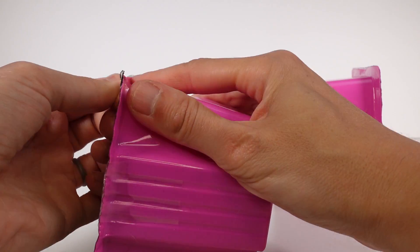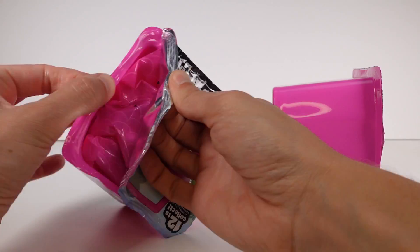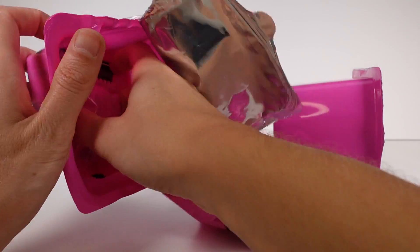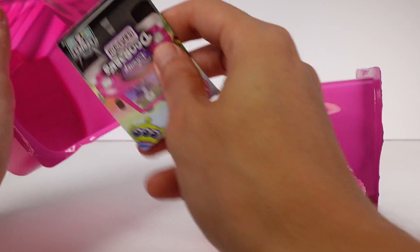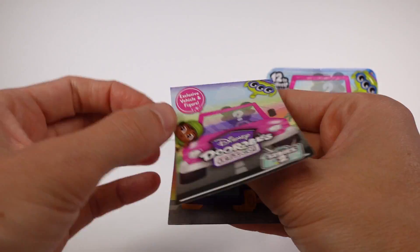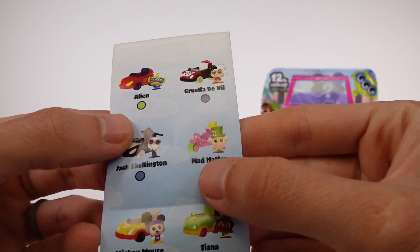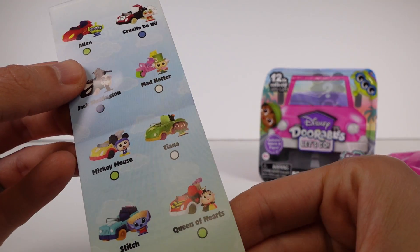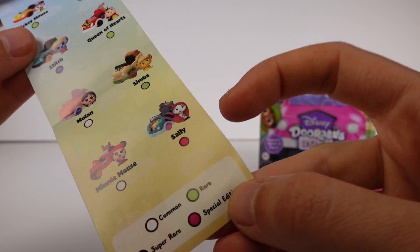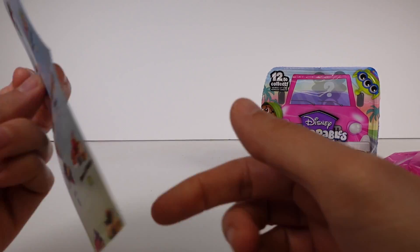I wonder if it'll tell us who the special edition is on the checklist. Let me get this open. We have our checklist here at the bottom, so we have two lovely vehicles to open up today. Hopefully we'll get the special secret one. Here's a closer look at some of the ones we can collect. Stitch's vehicles are really cool, even Simba's. Sally! Sally's the special edition — spoiler alert. That'd be cool to get Jack and Sally.